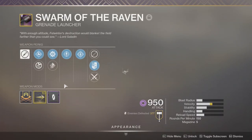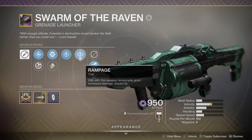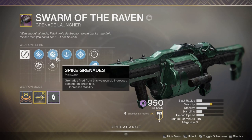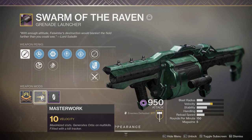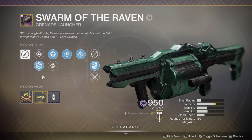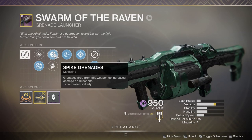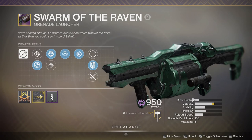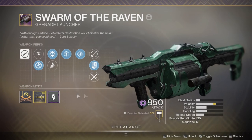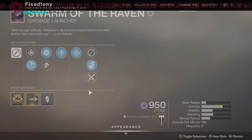Now I have my 'god roll' Swarm of the Raven. Honestly I only say that because it comes with Spike Grenades - it's not a god roll, this is not that hard to get. I did get Velocity though. With Spike Grenades you want to go with as low a blast radius as possible so that the initial hit can be stronger. I can't believe I've been using Volatile Launch - I'm a little annoyed by that.